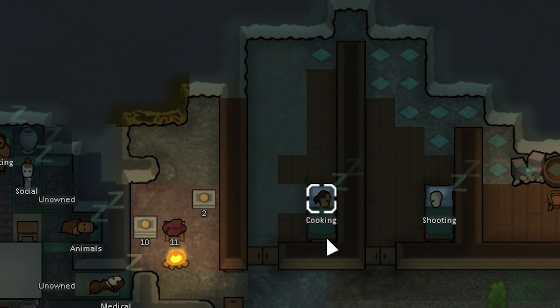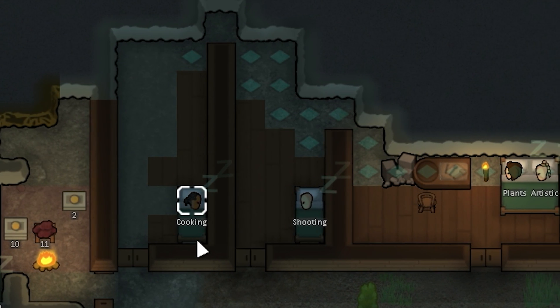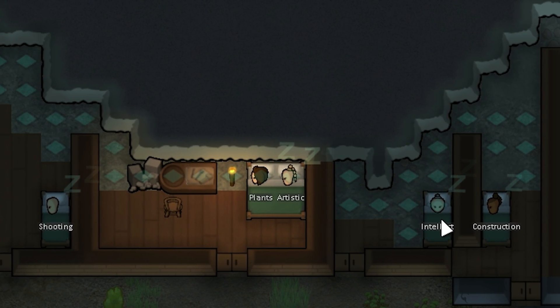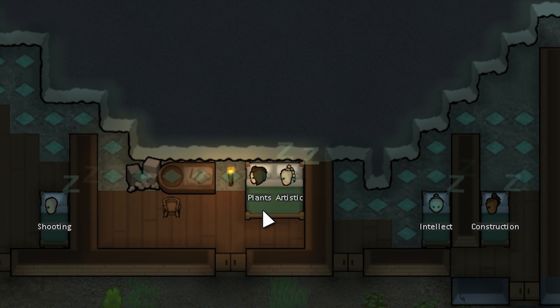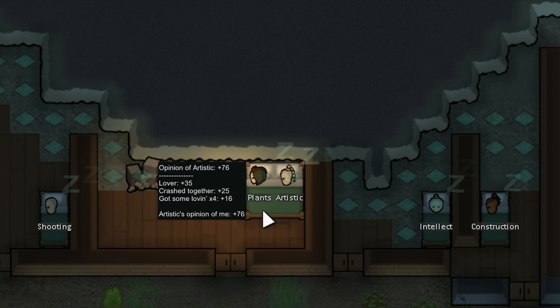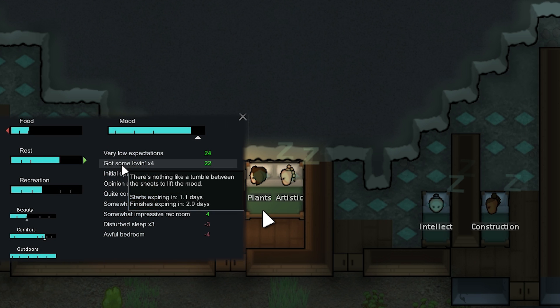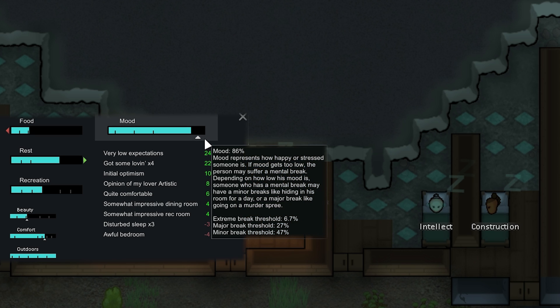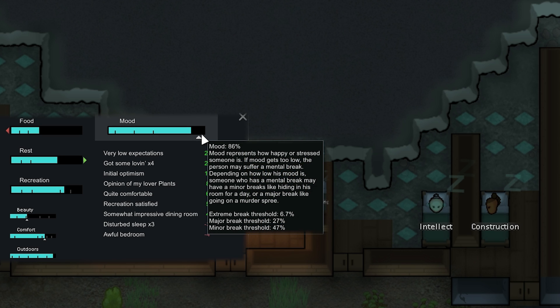As far as who we're giving bedrooms to first, we're going to focus on people that are more important — we want to make sure Cooking has a good mood. Shooting is also really important. Intellect is our researcher, we don't want her to have a mental breakdown, and Construction as well. You may also notice that Plants and Artistic are sharing a bed — it turns out Plants is actually the lover of Artistic. I did not set it this way, it was just random. This is really nice because we only have to make one room for both of them, and if they go to bed at the same time they get the Lovin' moodlet buff, which stacks quite a bit. They also get the Opinion of My Lover buff for 8 bonus mood, and their moods are really good — both almost full.